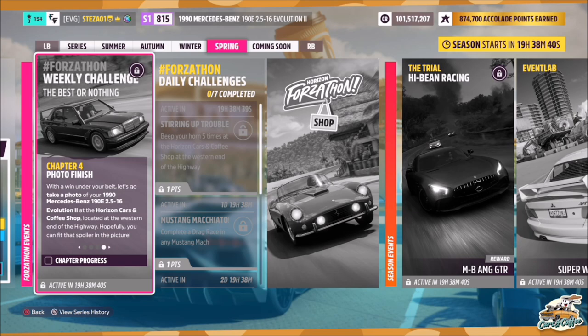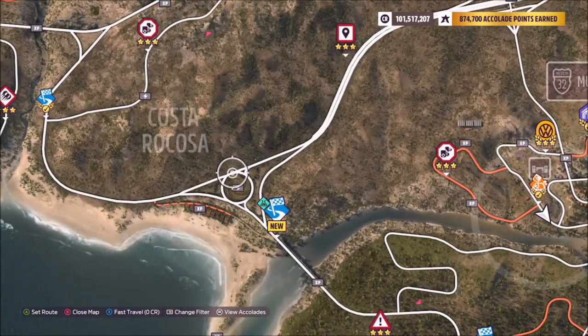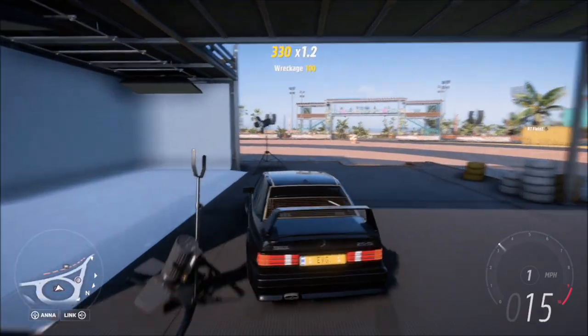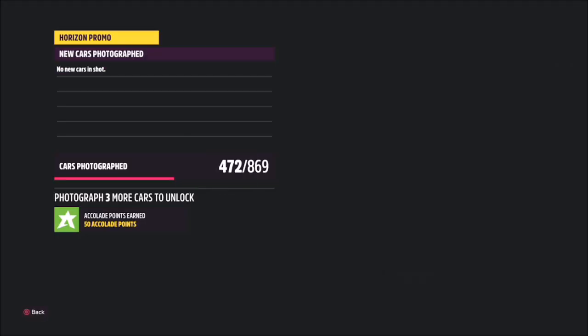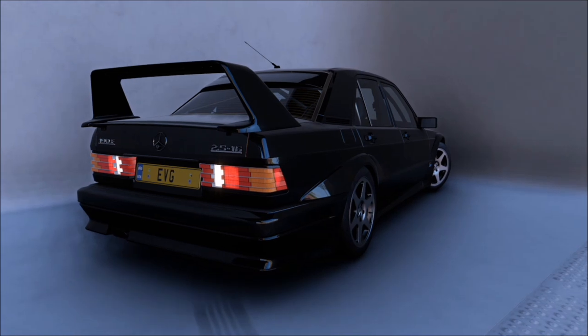The third and final challenge merely wants you to go to the Horizon Cars and Coffee shop and take a photo of your car. The new Horizon Cars and Coffee is located on the big roundabout at the bottom of the motorway by Costa Ricosa. Once you get there you don't have to go inside — just take the photo outside. As long as you're in the Mercedes, bring up the camera with the right trigger for a Horizon Promo quick shot and that'll complete the final challenge.